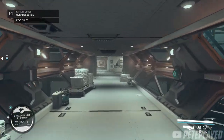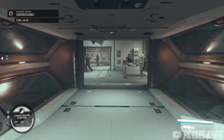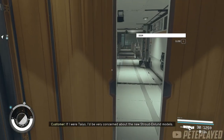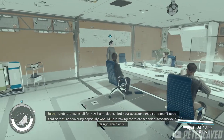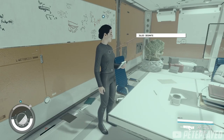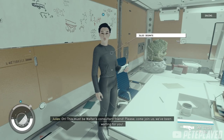Once inside, follow the path and go through the corridor. Take a left and go through this door to find Jules. You need to speak with her. Now, a couple of things to note here: go ahead and save before doing this because you're going to need to persuade Jules.